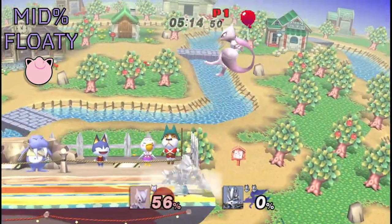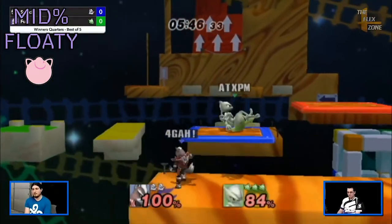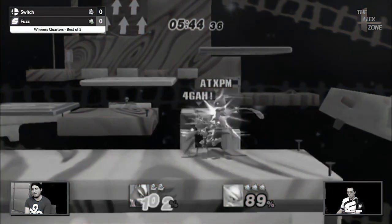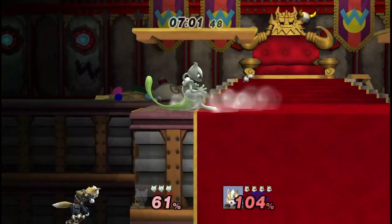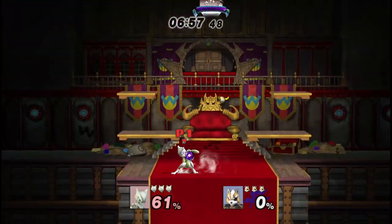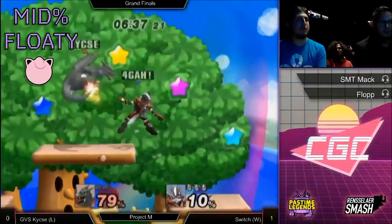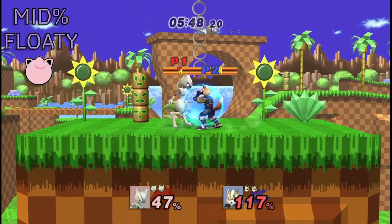Once you've gotten them to the mid percents, you're looking for a nice up air string, most often found with a shine. From there you can bair, set up a tech chase with dair, or simply continue to shark them. Wolf doesn't just zero-to-death floaties at every percent — he has to actually play the game and do a juggle state versus them, assuming they don't hold in the entire time. Shout out to the case.